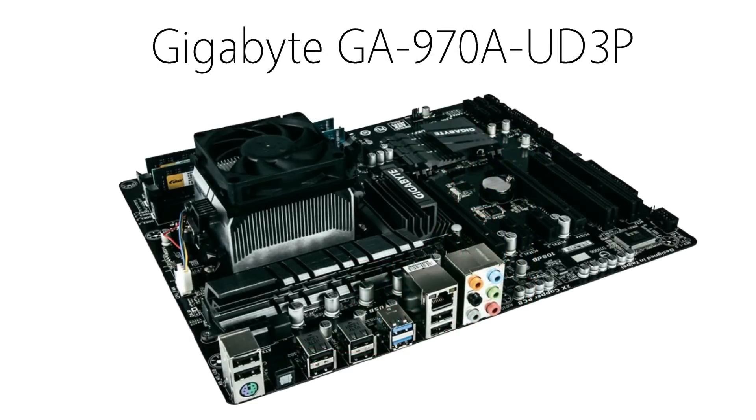For a motherboard, I chose the Gigabyte GA-970A-UD3P. This motherboard is a good fit for this build as it supports overclocking with the processor, has two USB 3 ports, eight USB 2 ports, four memory slots, and it's overall just a perfectly solid motherboard for the extras that you'll need for around $80.